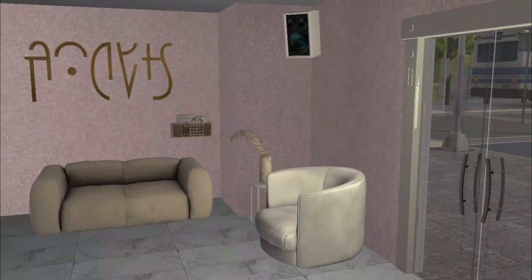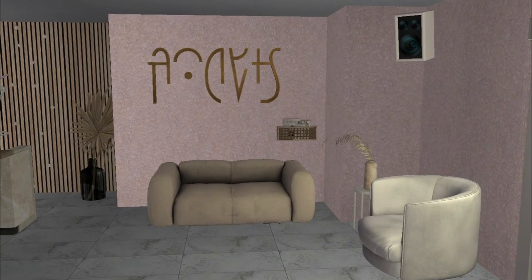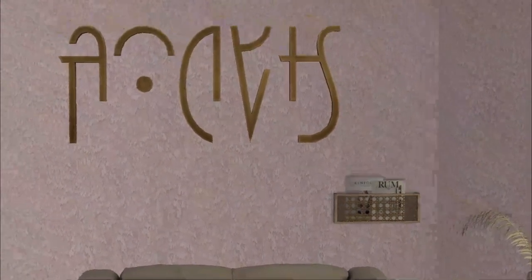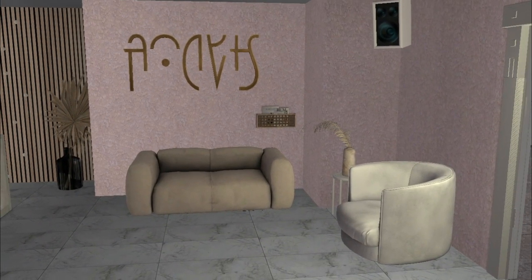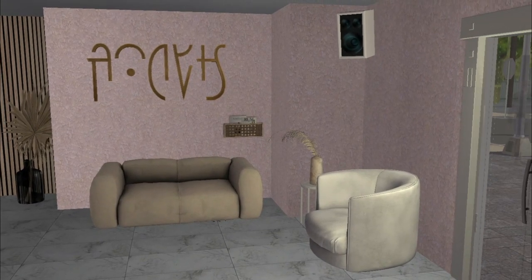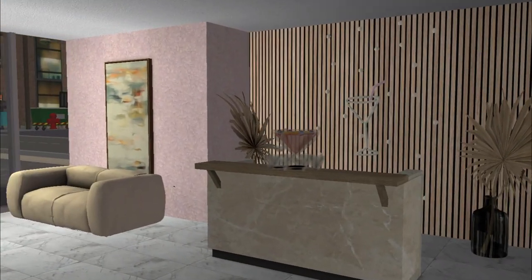When you walk inside, the first thing you see is a seating area with really aesthetic couches. There's a magazine rack that I really like, a sign — which is a Sims 4 High School Years conversion — and a little music player. This is a nice little waiting area where sims can sit while they wait for their appointment.